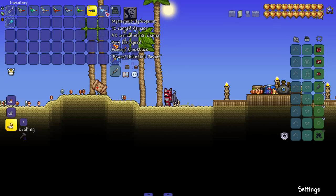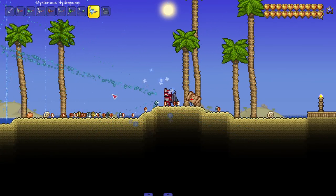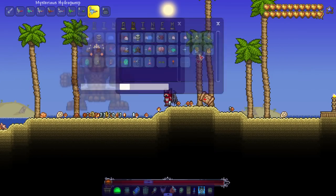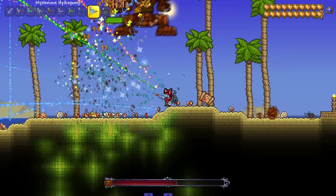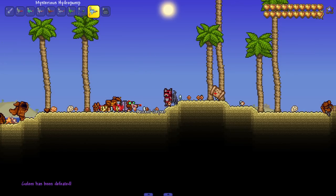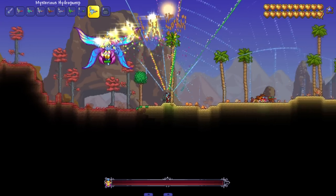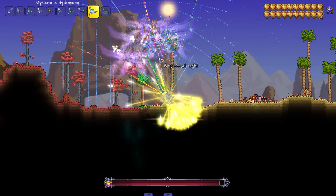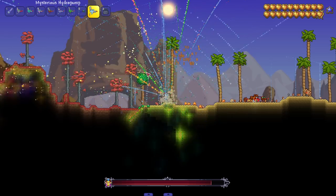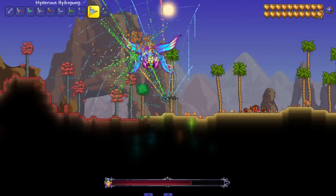Last but not least, the Mysterious Hydro Pump — unlimited power. Look at that — it's all the other water weapons combined into one, causing havoc. Let's test it against Golem. He died incredibly fast — I didn't expect that. He dropped the Ancient Geyser. Let's also try the Empress of Light. I put on the Vortex armor ranged set with no accessories and it's still doing decent damage on daytime Empress of Light.